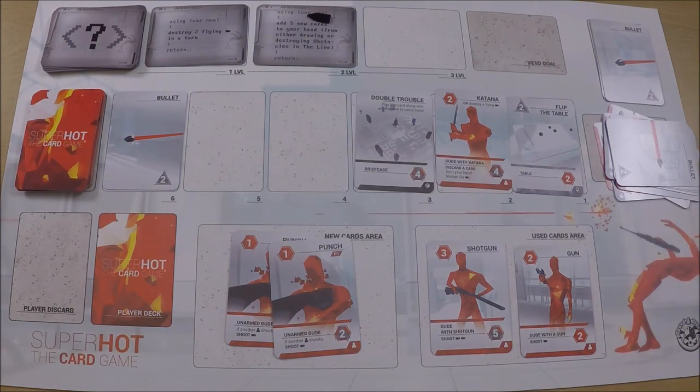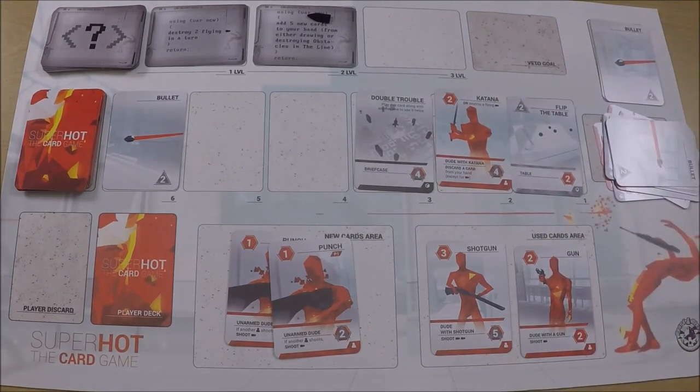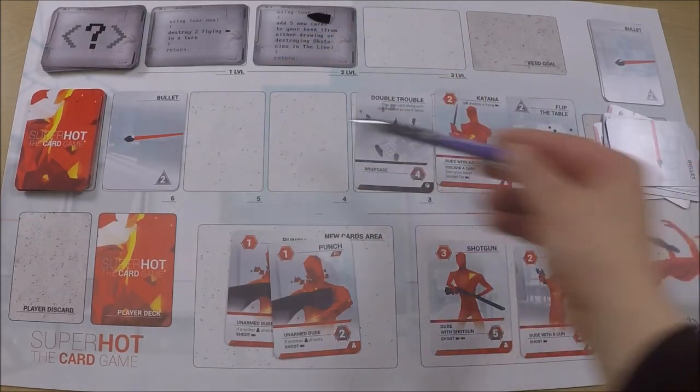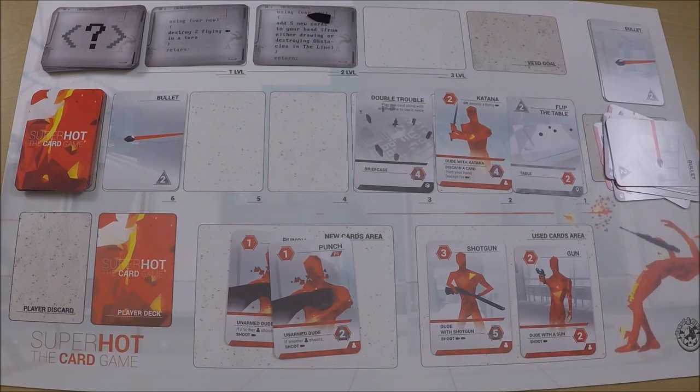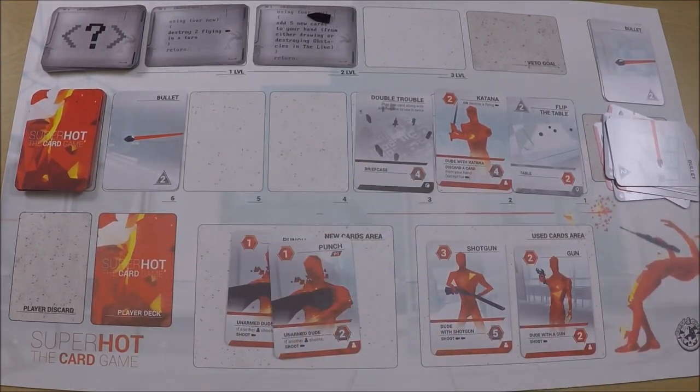After about 10 to 15 more minutes of play, I completed another goal — the 'add five cards to your hand from drawing or destroying obstacle cards' one, which was quite easy. I couldn't complete the 'two flying bullets in the line at the same time' one. But what actually happened was I only had one card in my hand, two cards in the new card area, and my deck was empty. I ran out of cards and couldn't refill my hand, so I lose.